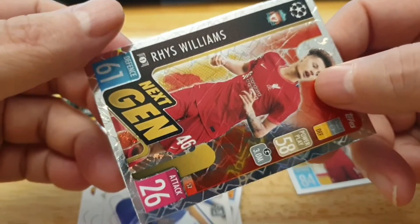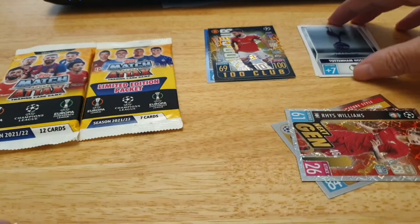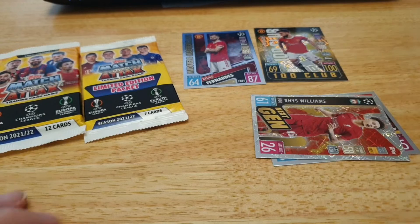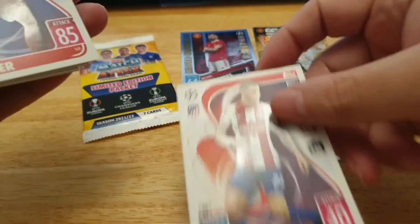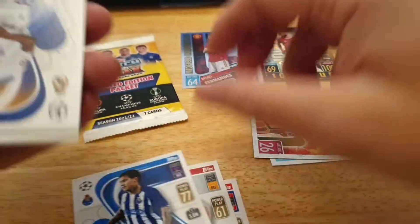Yeah, that's one of the rare ones — I was checking them out the other day. Some of these I'll try and get slabbed and graded. You can get these graded from NGC and PCGS. Opening up the second one of three — we have Hermoso, Thomas Muller from Bayern Munich, and Sergio Gomez — I think I've got one of his in the last pack.